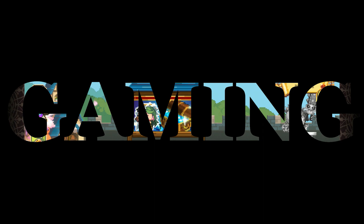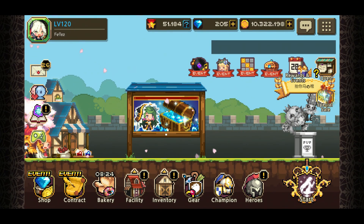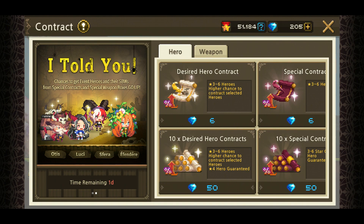Yo, what's up, it's your boy Phil here, welcome back to Crusaders Quest! Today we are going to spend 200 gems for the brand new heroes. Hopefully we'll get both of them, or maybe even one of them would be nice. Any of the heroes on the list would be good as well.